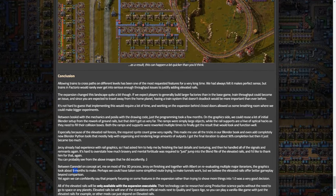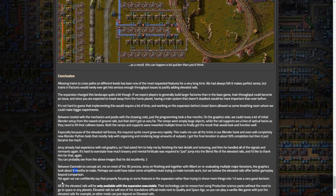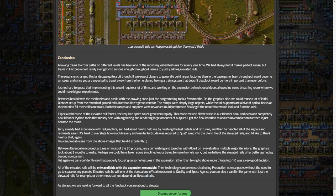Again, they can confidently say that properly focusing on features for the expansion rather than shoving more things into 1.0 was a very good decision. All the elevated rails are only available with the expansion. The technology can be researched using production science without needing to go to space or any other planet. Elevated rails will be one of the standalone official mods alongside Quality and Space Age, so you can play a vanilla-like game with just the elevated rails enabled, or other mods can depend on just the elevated rails module.